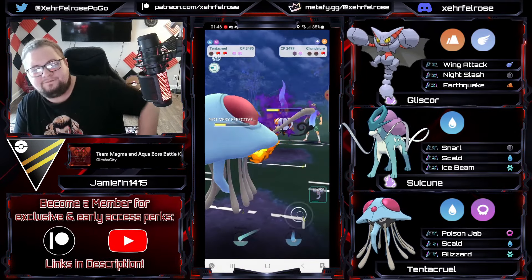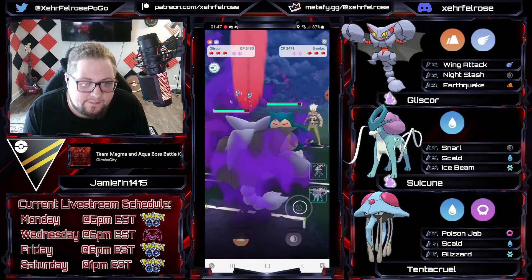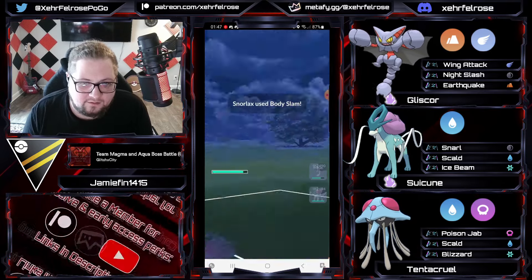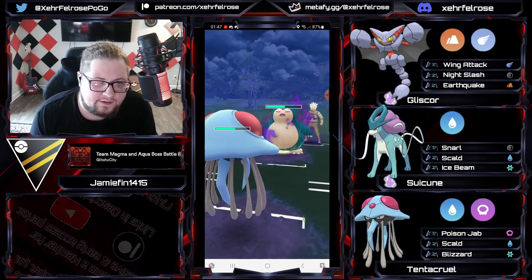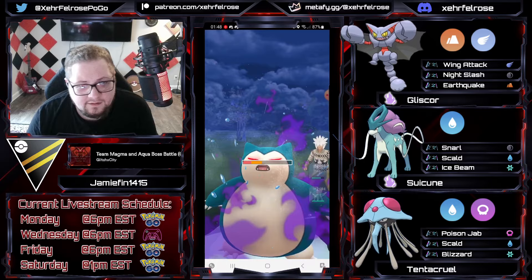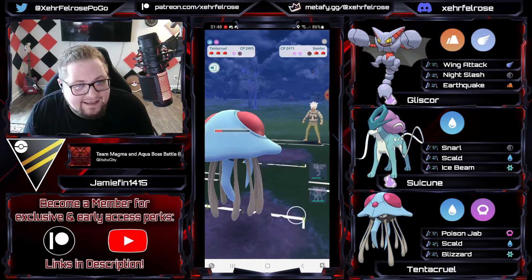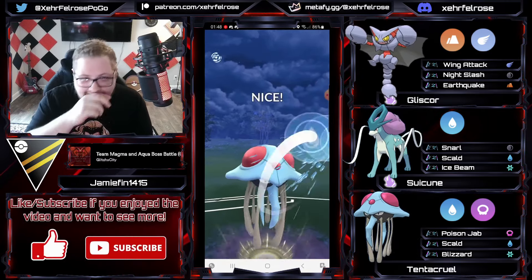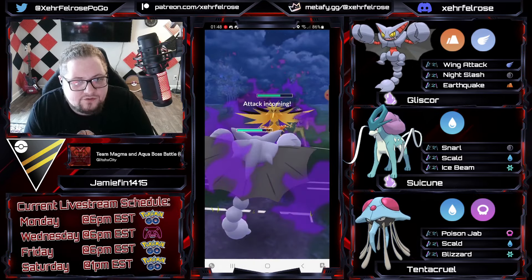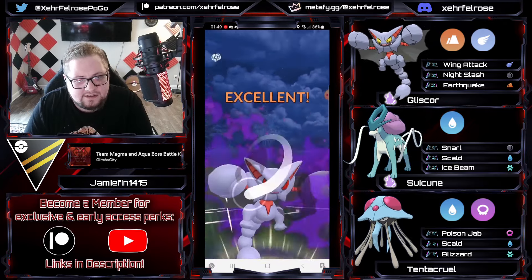Blizzard takes out the Gyarados — boom, we're good! Zapdos — let's go! The opponent immediately swaps into Snorlax, which is not exactly ideal for anything on Jamie's team. He swaps in Tentacruel after getting some energy on the Gliscor, absorbing the Body Slam, going for the Scald. Unfortunately the opponent gets to a move before the Scald is reached — Body Slam number two comes through. Going immediately for the Scald again, hoping for another debuff. He didn't get it this time. Zapdos comes back in, immediately shields, taking fast-move damage as it tries to farm down on Tentacruel. Drill Peck is going to be dangerous — Gliscor comes in, tries to get the Night Slash but loses CMP to Zapdos.